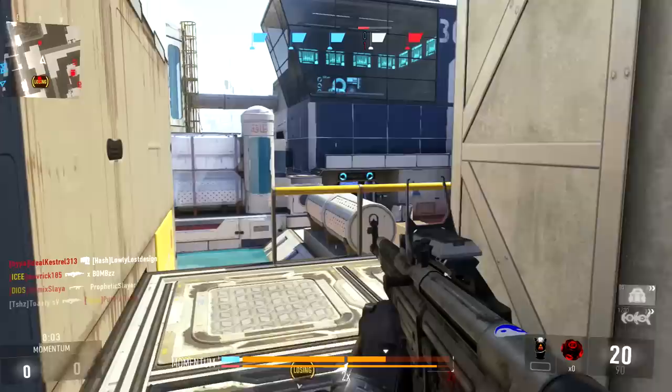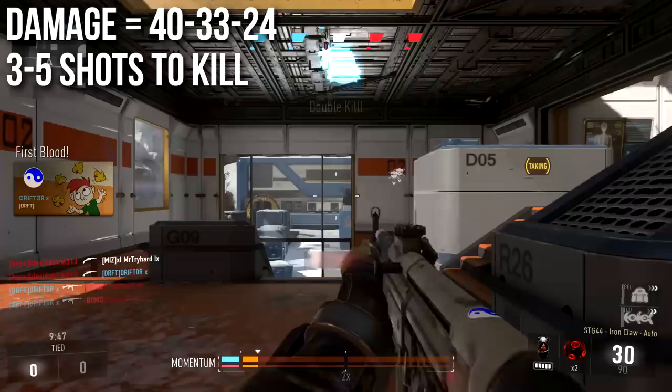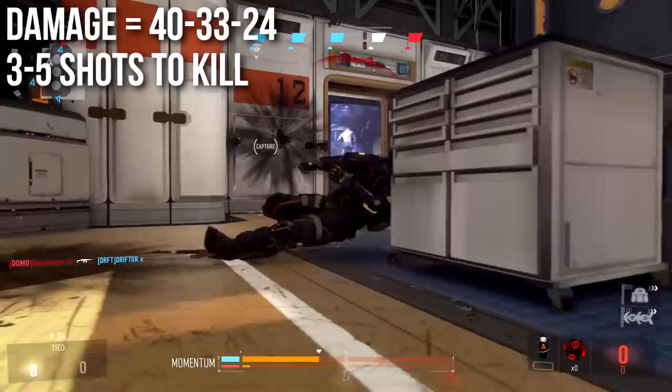Let's talk about damage first. It deals 40 damage up close, which is very high for assault rifles in Advanced Warfare, 33 damage at medium range — one point shy of the damage required for a three-shot kill — and 24 at long range. This means it takes between three and five shots to kill. For competitive players using stun grenades, that 33 medium damage means you can shoot someone three times, and if they get around a corner, toss a stun — the detonation will finish them.